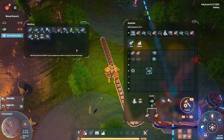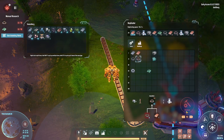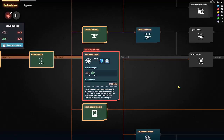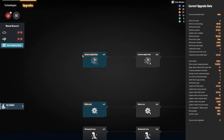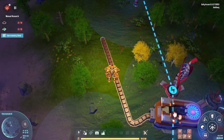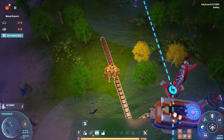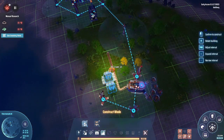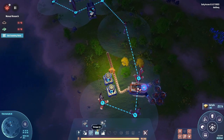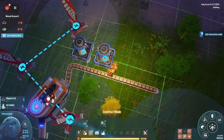Here are the other items - now we need to research only one thing. The next thing we need is electromagnetic matrices. We'll research this after. We already have arc smelters which means the copper farm is one stage away from being complete - one step closer.